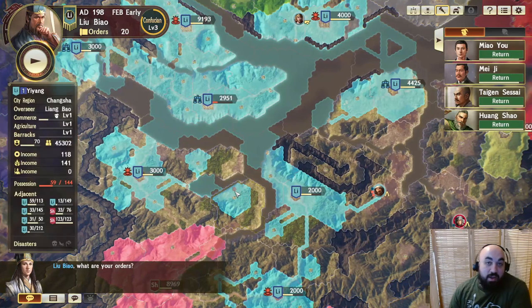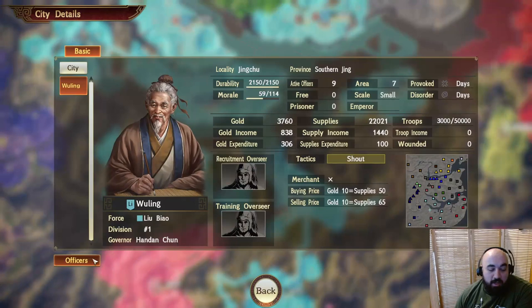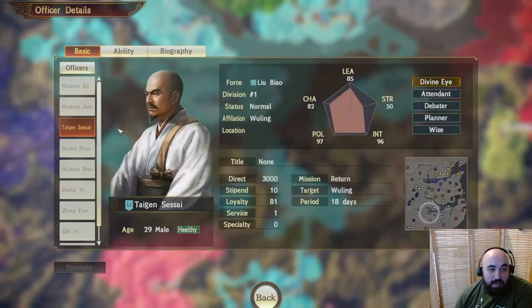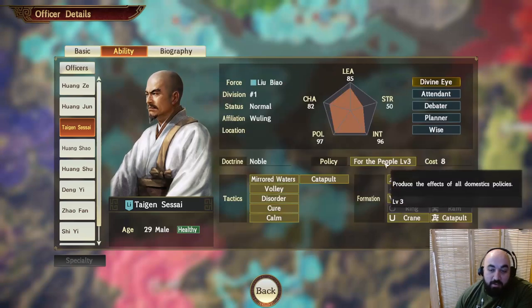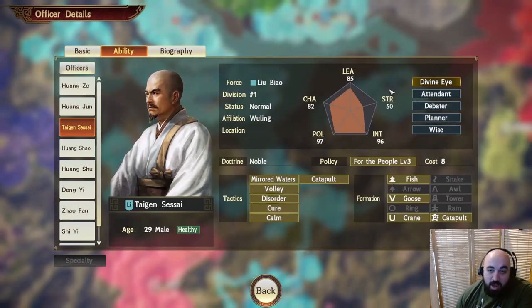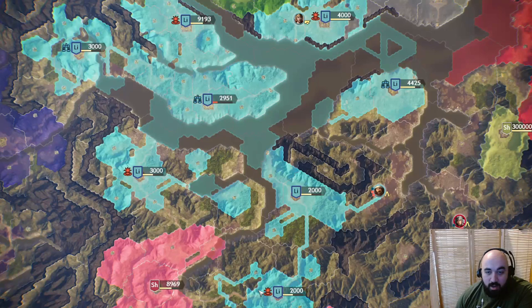The general we poached from Liu Zhang's army was down here — Taigen Sasai, one of the Japanese officers, an Imugawa Retainer. He defeated Odunobu/Nobuhide at battle, and he also urged Takeda Shingen to form the alliance — although notably not a confidant. He gets For the People, which gives all the domestic policies. He's more of a supportive type but pretty good on that front. He has Divine Eye, can go Goose formation and play from the backline. Mirrored Waters decreases all enemy abilities — one of the specialty ones.